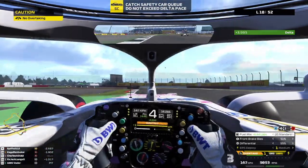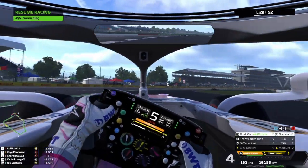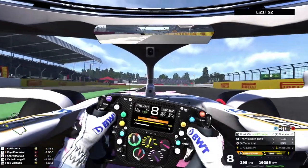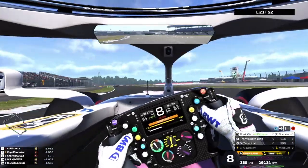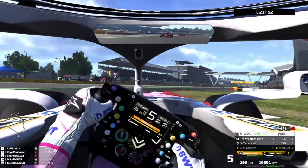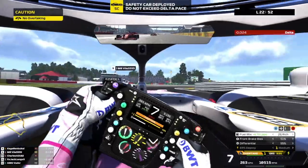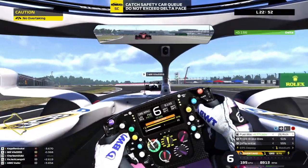The safety car has come in — we go again. Only two laps to go before the pit stop and we've managed to get back up to P9. Things are looking okay again. On lap 21 I'm just about to be passed by a Williams — this is really really hard.